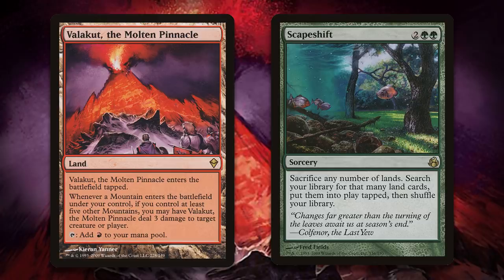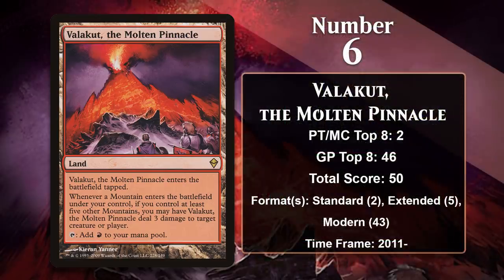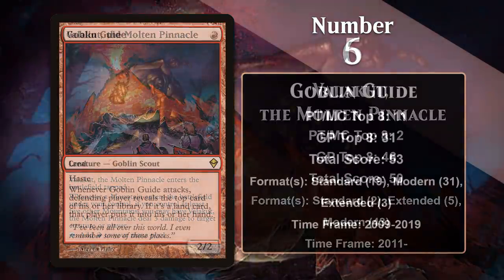Valakut was a concern when the Modern format first began, and it started that format on the banned list. However, that ban only lasted a little over a year, and ever since it was unbanned, Scapeshift decks have been one of the top decks in all of Modern. Other decks run Valakut in the format too — in particular, Primeval Titan decks, which usually only run a singleton copy, but it can be tutored up when it is most potent. Like a lot of cards on this list, Valakut is likely to gain more points going forward.